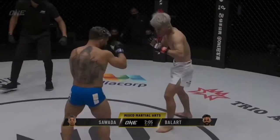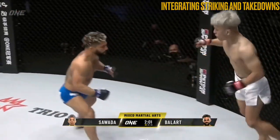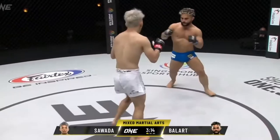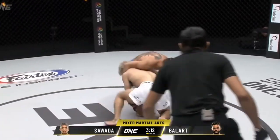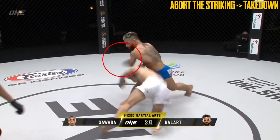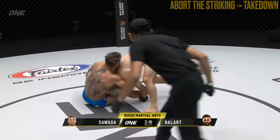Sawada likes to mix his striking with his clinching and takedowns, and this sequence is an example of a seamless transition between aborting the takedown and landing a clean right hand, then slipping a left hook from Ballart by diving straight onto a low single to complete the takedown. From this exchange, Ballart's confidence in the grappling exchanges grew, and became a key weapon that will be the next focus of this study.